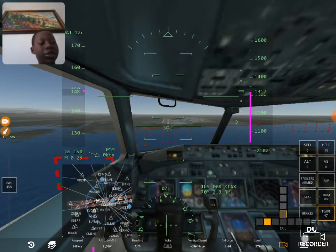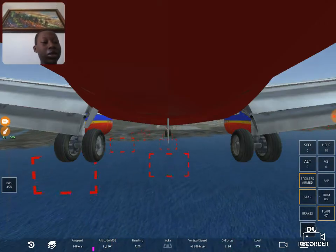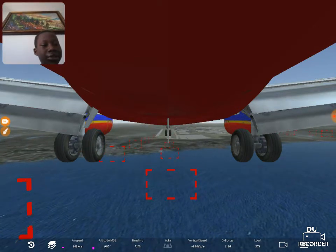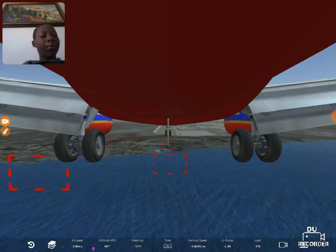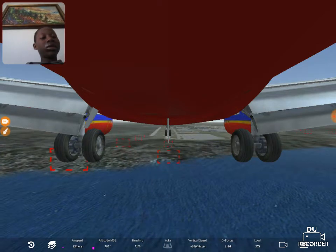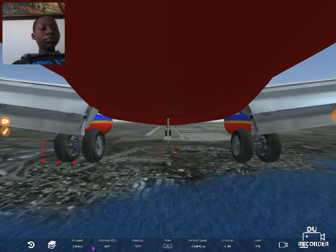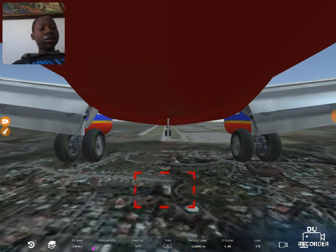You might want to switch to the bottom camera view so you can see and land more smoothly. I'm gonna play the replay so you guys can see better. When you're immediately on top of the runway, push your throttle to zero and then pull back slightly.